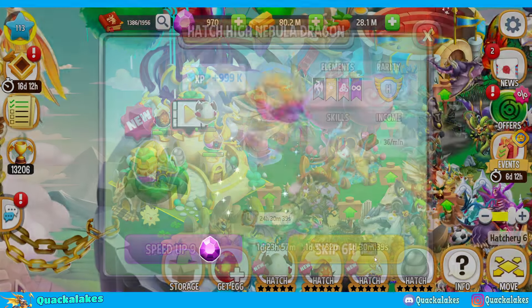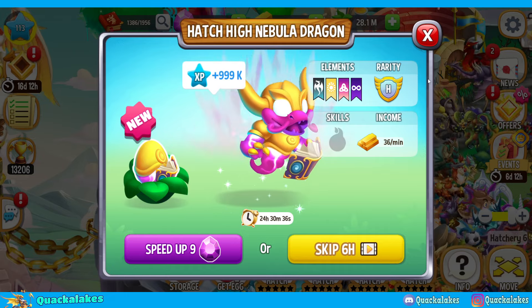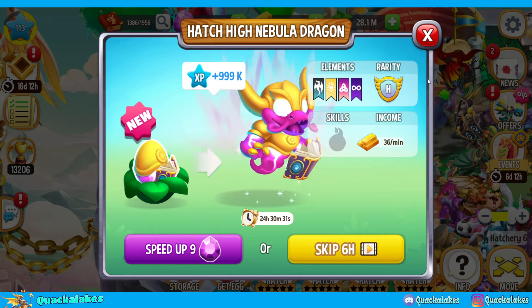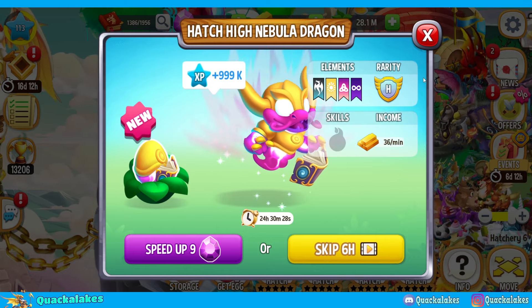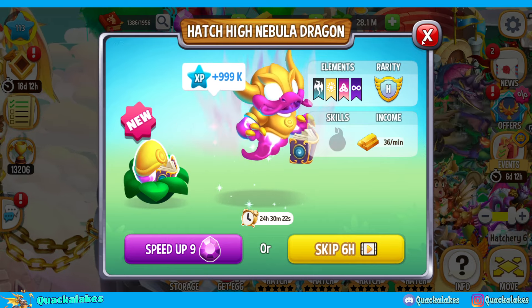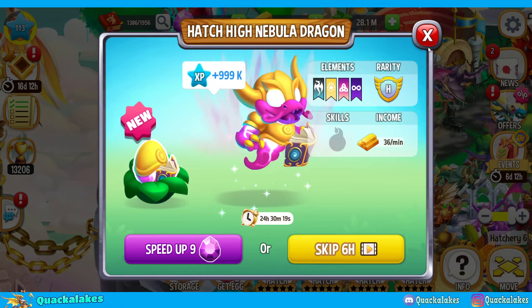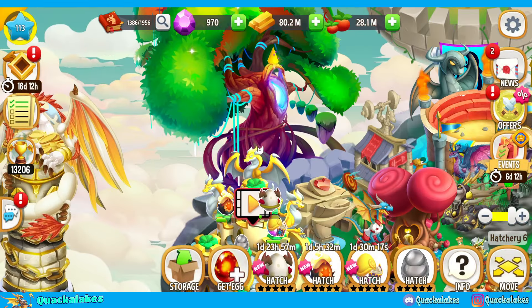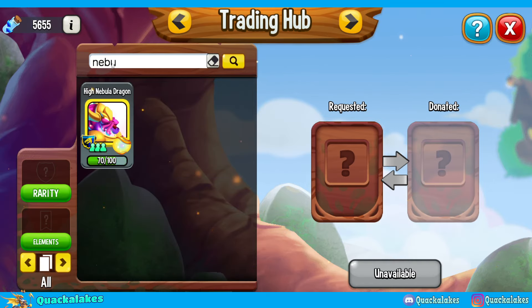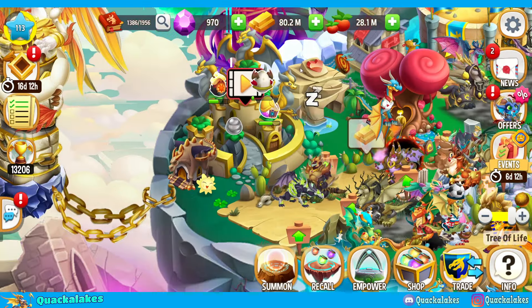I did also manage to breed High Nebula a few days ago, which was a random nice pickup in the middle of this puzzle event. It's always nice getting a free breed on a heroic because you can recall it if you've got a duplicate or you can use it for empowerment, whatever you want to do. It means I don't have to waste any existing orbs on getting this dragon. I probably traded them out to someone at some point to get a different heroic that I wanted. Easy clap - we got it via breeding instead.